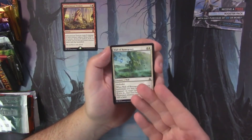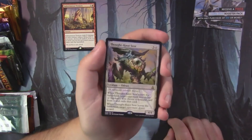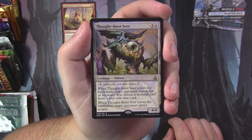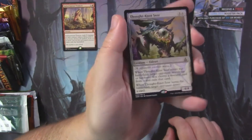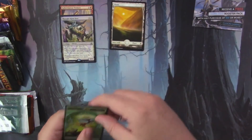If you play Wall of Resurgence on turn four, you get a 3/3 with haste — not so bad. Also, Thought-Knot Seer — this guy was a big player when this set came out, worth quite a number of dollars at first. I'll double-check the price and make sure it gets into the patron pile if it deserves to be there.